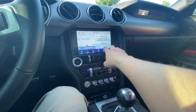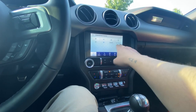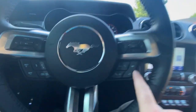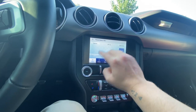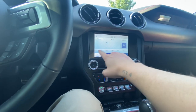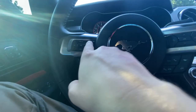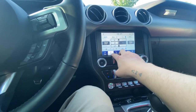On the home screen you've got your map, radio, phone, heated steering wheel, and audio sources. You've got Bluetooth, SiriusXM, AM, and all your presets down here. One thing I don't like about these presets is when you're on the steering wheel and you change it, it doesn't scroll through them like this. If your presets are on this page and you hit the next button on the steering wheel, it's just gonna go through those — it won't scroll to the next page.